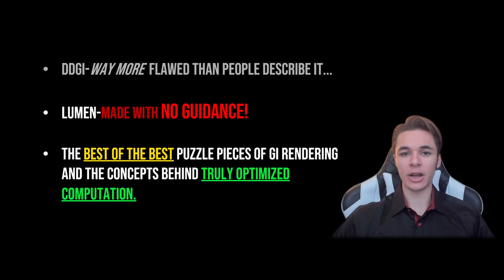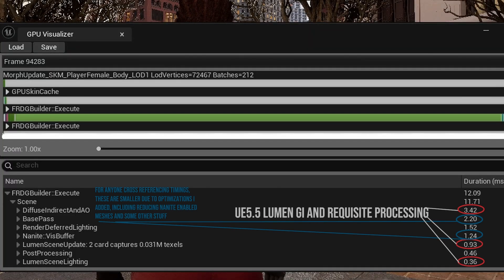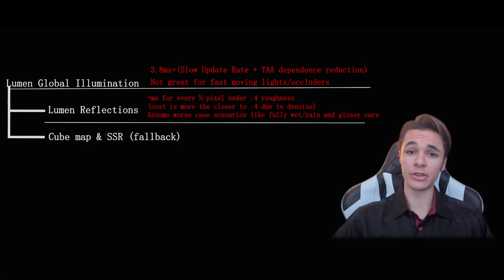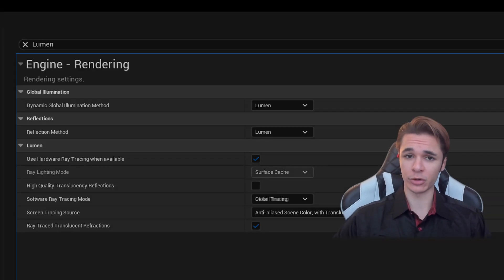Now that I've defined Lumen GI's superior aspects over DDGI, it's time to go over its major issues such as cost. Which can usually hang around 3.8 milliseconds in a large sitting environment on a desktop RTX 3060. And remember, this is only the cost for Lumen GI, since Lumen Reflections introduce their own separate costs for any material below a certain roughness value. I'm giving Lumen GI the best possible timing here since I slowed down its update rates significantly from default configurations in combination with using its faster software ray tracing version.